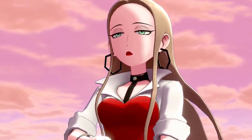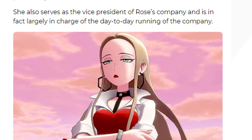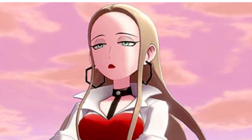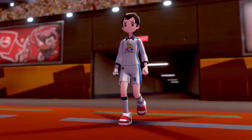Now this next part is Easter Egg Frenzy — get ready. First off, we meet a woman called Olena, who according to the Pokémon website is Chairman Rose's secretary and is known for her calm and collected personality. She also serves as the Vice President for Rose's company and is in charge of a lot of the day-to-day operations. Again, I'm getting real big bad guy vibes here. But at 56 seconds, if you look at the wall and look at one of the posters, you'll notice a familiar Pokémon there — it's Impidimp.